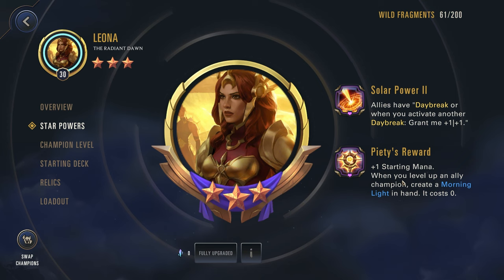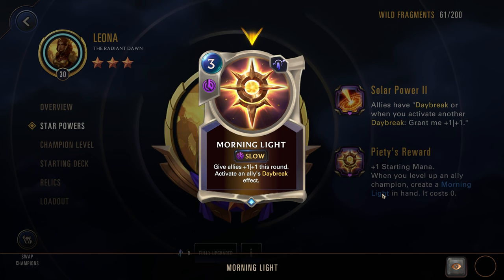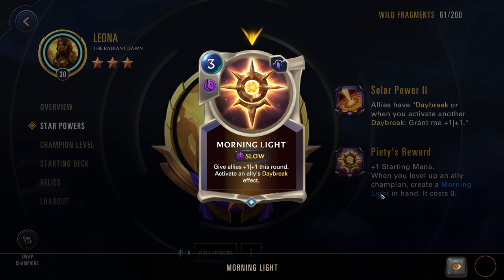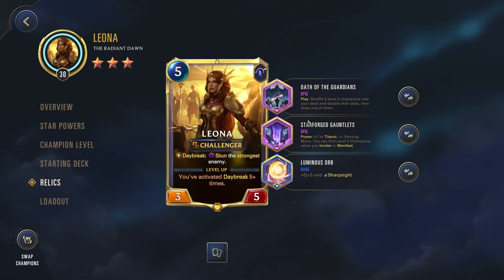We also have the second star power: plus 1 starting mana. When you level up an allied champion, create a Morning Light in hand — it costs 0. This Morning Light gives your allies 1-1 this round, so it hits your whole board, then activates an ally's Daybreak effect. Normally to activate Daybreak, it has to be the first card you play in a round. Well, this is a spell that can manually trigger that, which is quite nice. This is going to be very important for the Relic setup we're going with.